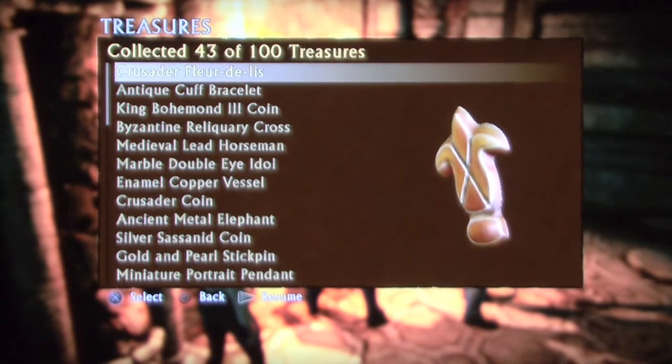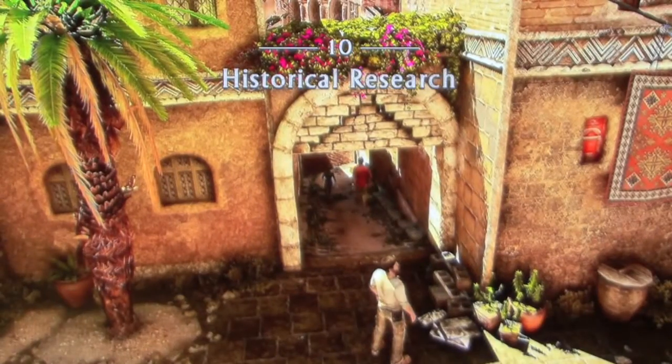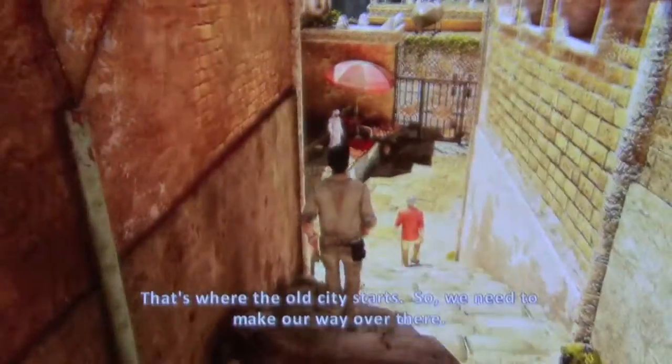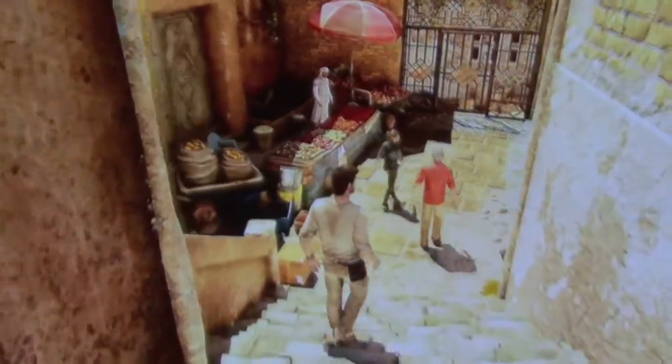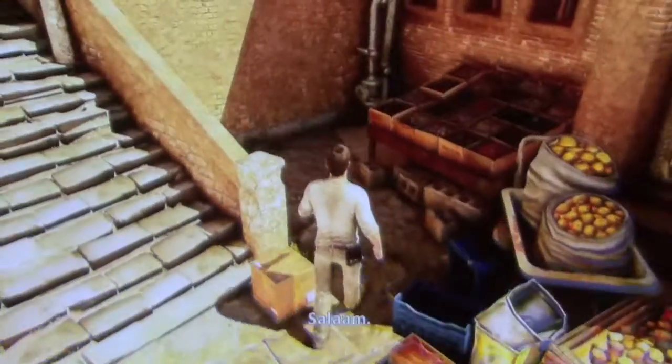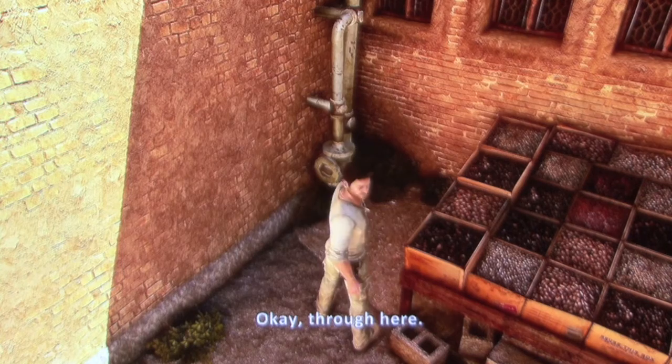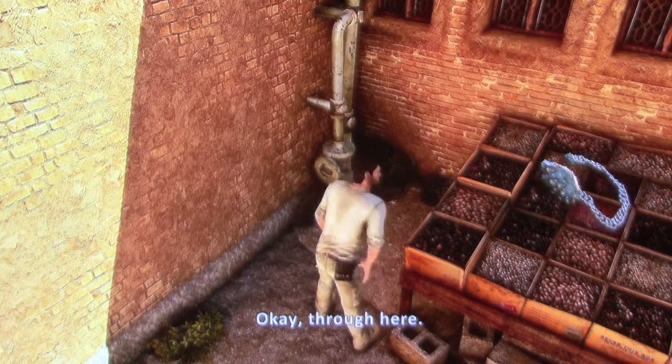It is a Crusader Fleur de Lis. Looks pretty cheap. In Chapter 10, Historical Research, Nate and Sully reunite with Elena. The first treasure is located right off the bat. At the bottom of the first stairway you will see a merchant under an umbrella. If you look right to the left, you will see the first treasure behind a table with some nuts on it.